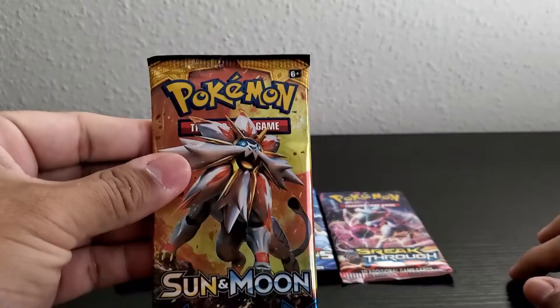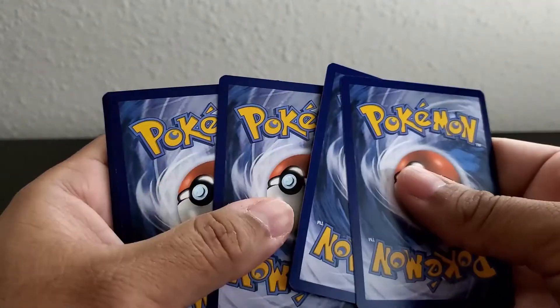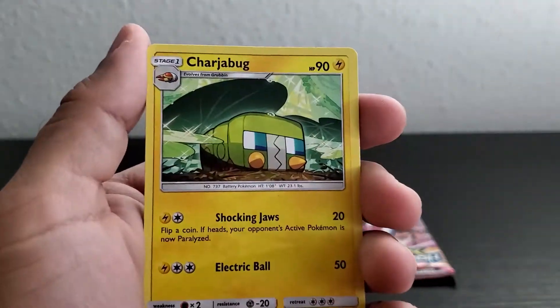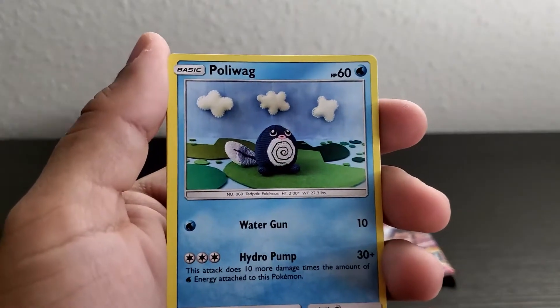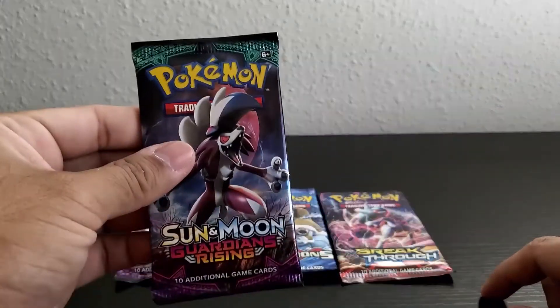Alright, setting up the next pack. We've got: energy, Steamy, charge above, Eevee, Dew Fighter, Holly Wax, Paras, Chinchop, and a Scuffler.